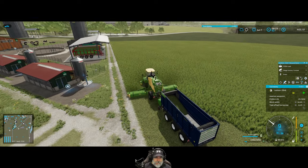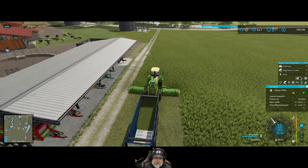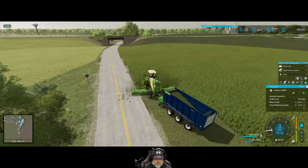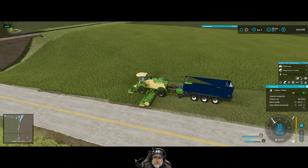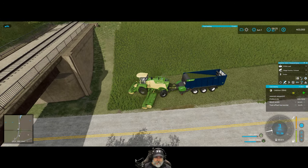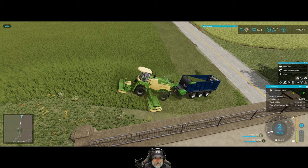I want to make sure it not only works with CoursePlay but also smoothly transitions over to AutoDrive and can unload at the silage factory. Let's see how it does on this hill — it's got a hundred more horsepower than the base game version, so I'm guessing it'll probably be okay.